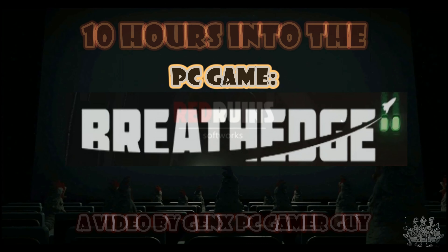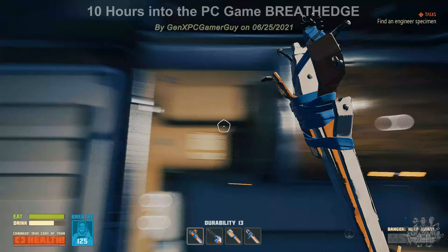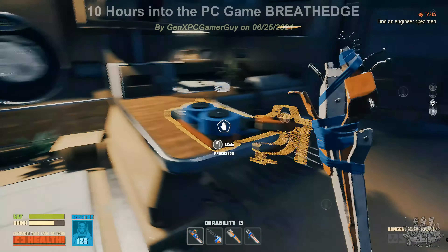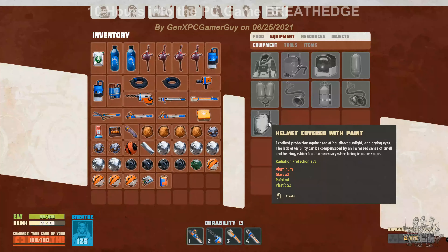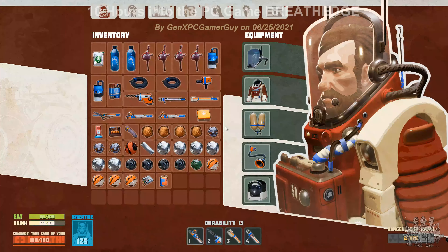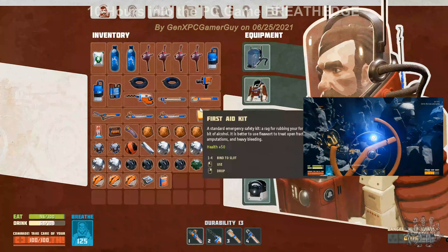Hello, this is GenX PC Gamer Guy. This is a status report on the game Breathedge at about 10 hours into the game. I'm just looking at a couple items and showing off a couple things. My goal is to build that helmet covered with lead paint. I'm not going to try to give too many spoilers, but I've already finished chapter 1 and I'm in chapter 2.